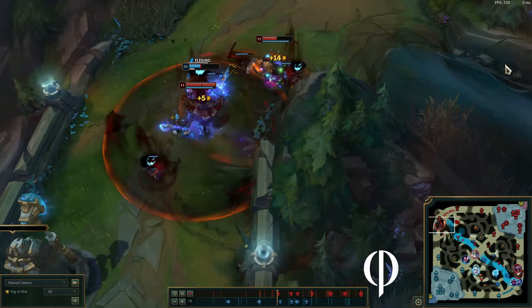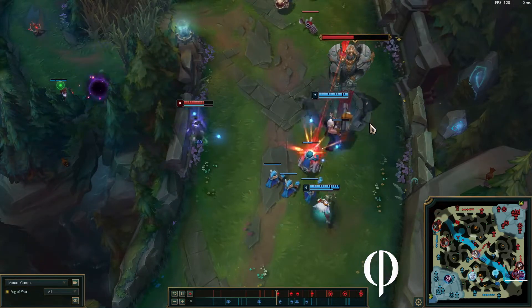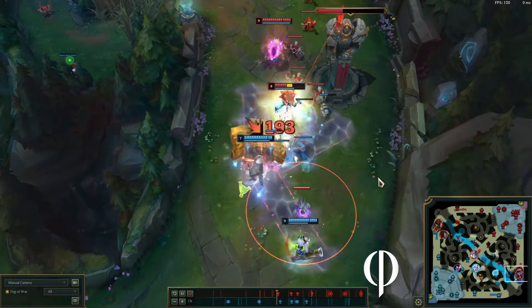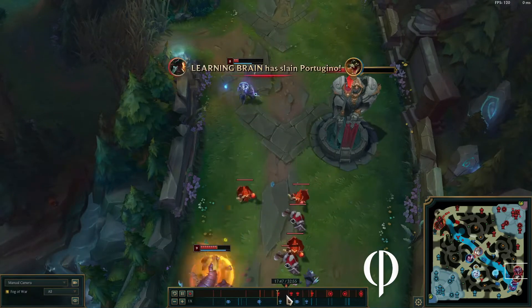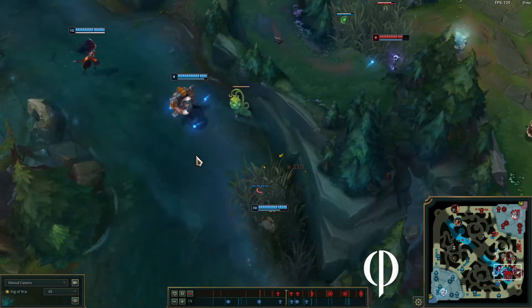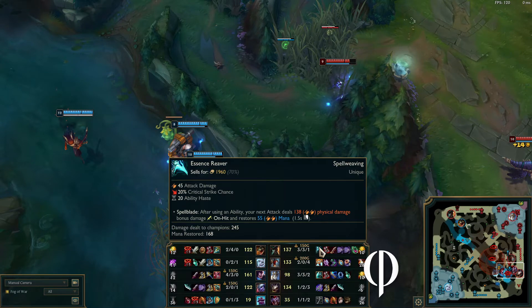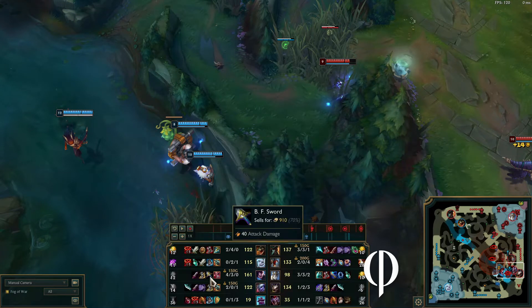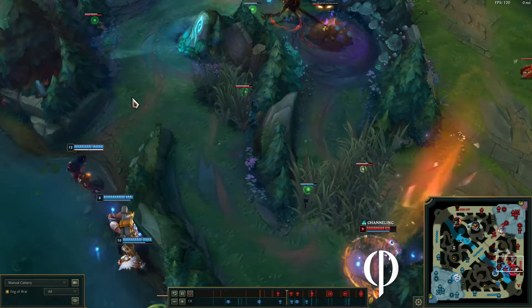Pretty good all around on our side. I get a root here — I just missed her but I still get the fear; I would have preferred the root. Let's pause to look at the score: 2-4, 3-3, 0-2, 2-0 — our jungler's doing better at 4-3. We're all pretty even right here. He is slightly fed compared to the rest of our team, but we have Cog for the scaling, so it's no big deal.